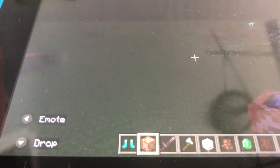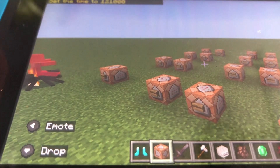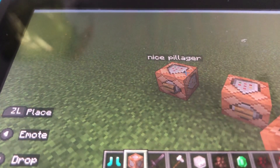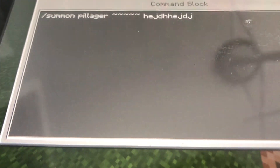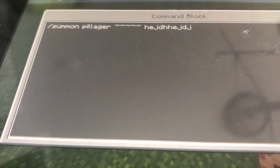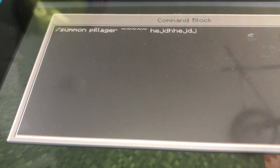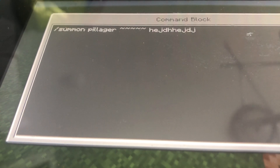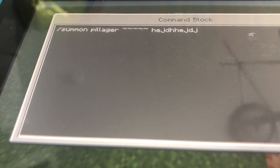Let's go back to our regular command blocks. See the nice pillager? It's kind of a complicated command. Type in this inside your command block: /summon pillager, three squiggly lines, followed by five squiggly lines space, H-E-J-D-H-H-E-J-D-J-E. I'll give you some time to write that down or put that inside your command block.